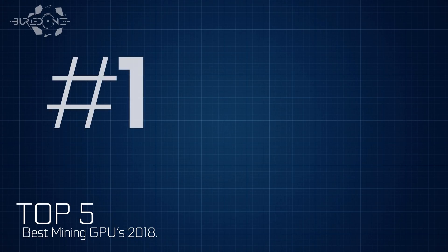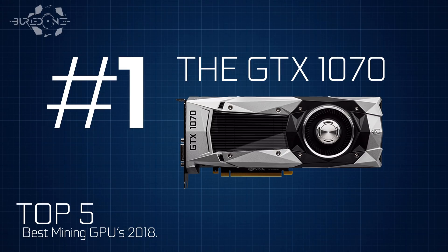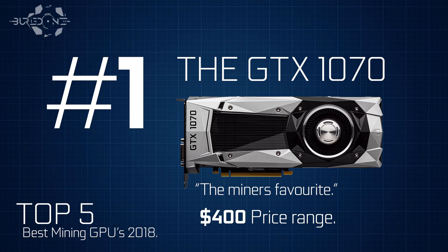My number one is the GTX 1070 — this is the miners' favorite. It is very good at Ethereum mining and so easy to set up that most people choose it for large-scale operations. You don't have to do BIOS mods, it has really high potential, and it sits at a fairly low $400 price range. It's also one of the best cards to resell to gamers, as it's the most sold Nvidia GPU among gamers.